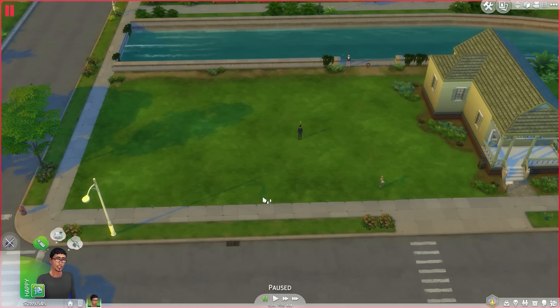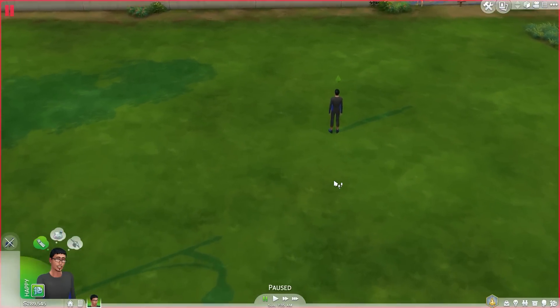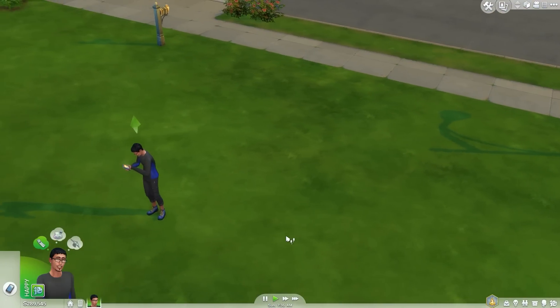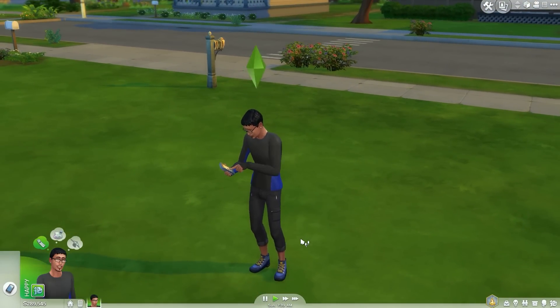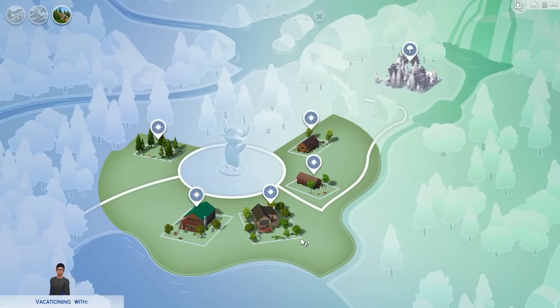Welcome back guys to my overview slash review of the Sims 4 Outdoor Retreat. It's time to go to Granite Falls. Manny doesn't have a house so we need to go camping. We just go on the phone, click on the car, and go on vacation. That's my little 'we going on vacation' song — I just made that up.